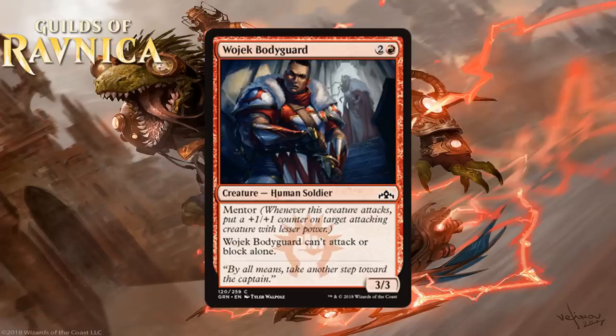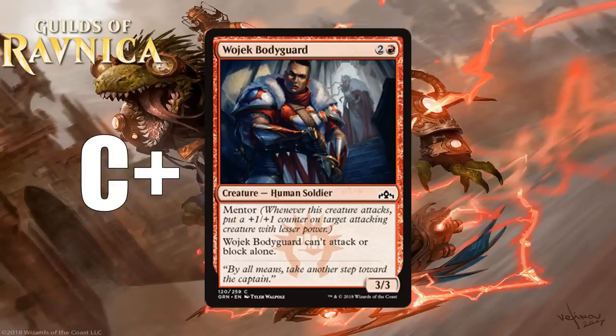Our last card is Wojek Bodyguard, which for 2 generic and a red is a 3-3 Human Soldier at common. It has Mentor and it can't attack or block alone. I like this card — 3 mana for a 3-3 is great on the vanilla test, and since it comes with Mentor it can mentor both 1-1s and 2-2s even before it gets mentored itself. Yes, the can't-attack-or-block-alone downside means it won't be what you want in Izzet decks, but it's going to smash in a lot of faces in Boros decks that plan on curving out with mentor creatures and winning quickly, and it fits perfectly into that plan. This is a nice common — I'm giving it a C+. That does it for all the red cards in Guilds of Ravnica.